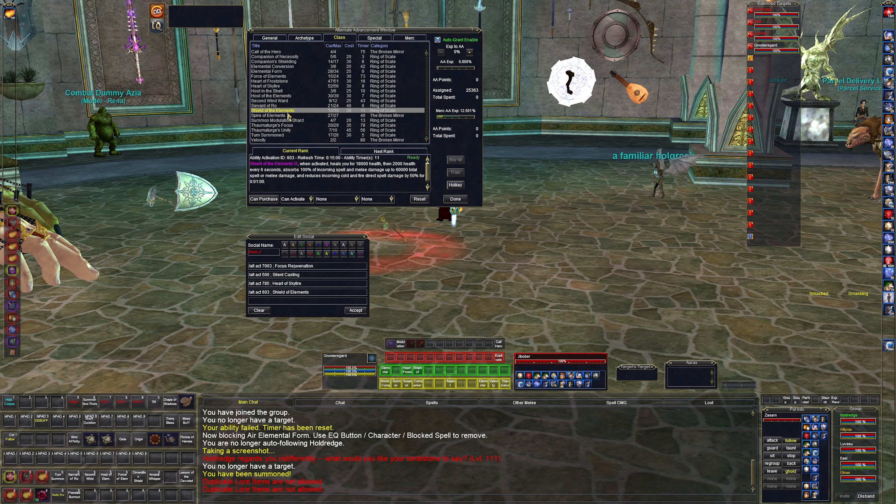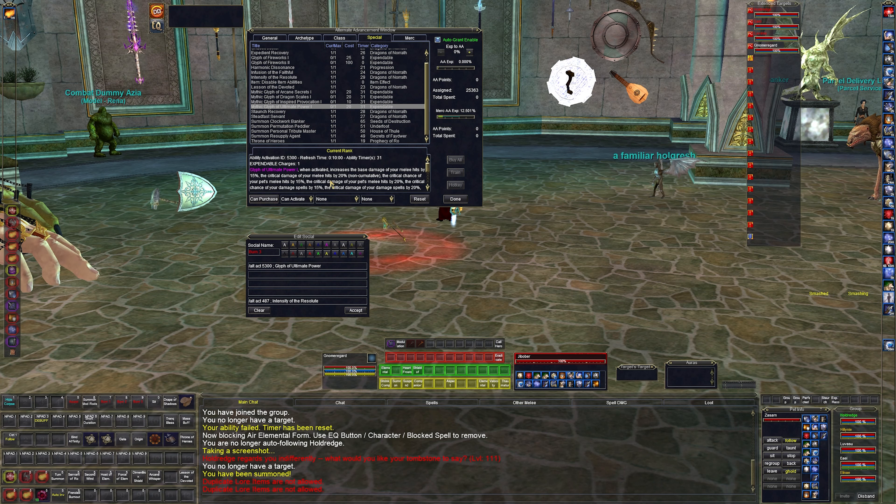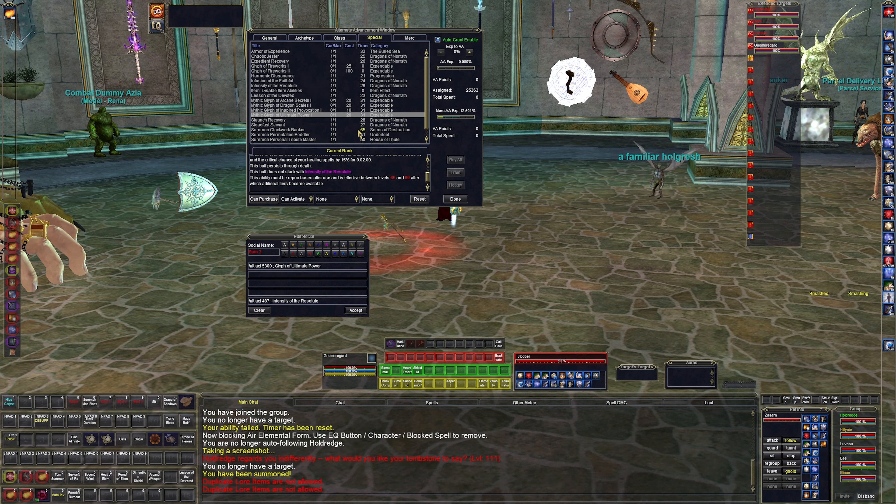Shield of the elements heals me and does a heal over time, plus it has an absorb component. I activate this during burns just in case I take damage — it'll be there for about one minute. In burn three I have glyph of ultimate power, which I don't actually have yet — it's a huge damage increase glyph that raiders typically use but it's very useful. These glyphs are very strong and can change the battle.